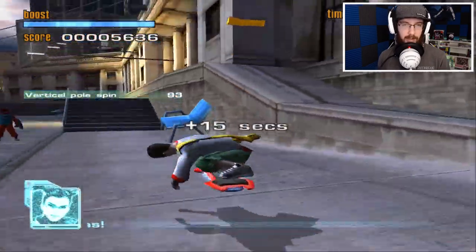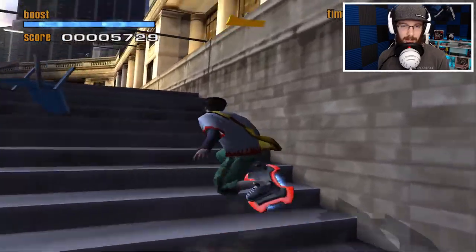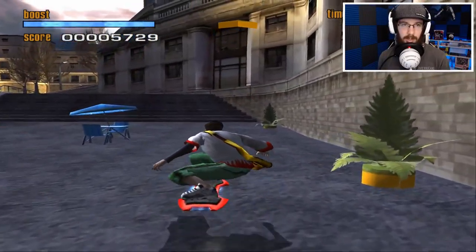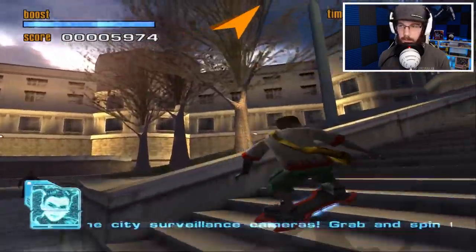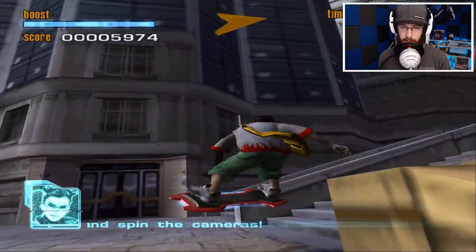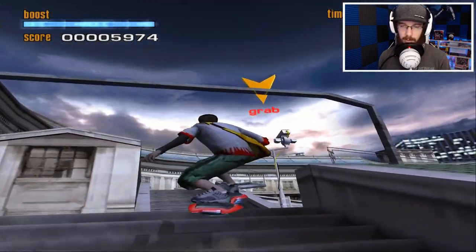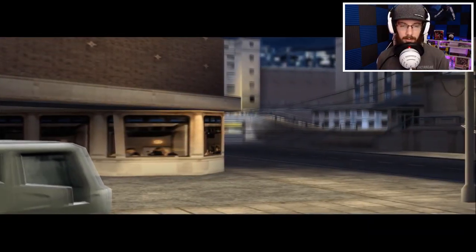I think it's really just teaching you how to play the game — that's why the objectives are like this. I didn't even see that guy there, I was looking for cameras. Okay, there's a camera all the way up on the roof so we need to get up there. I think we should just go up this way. We didn't even have to do any crazy stuff — five of five!